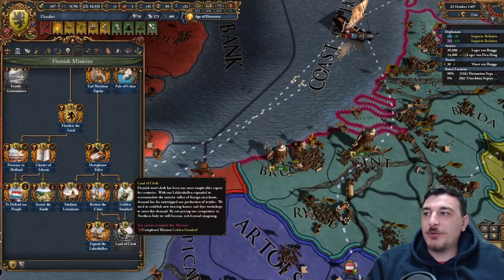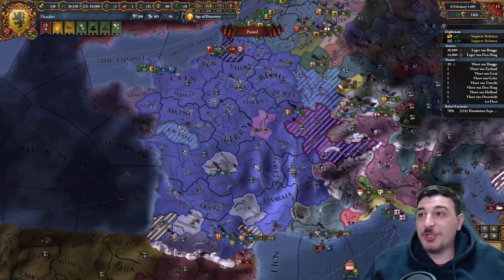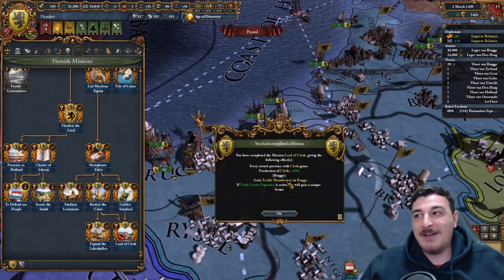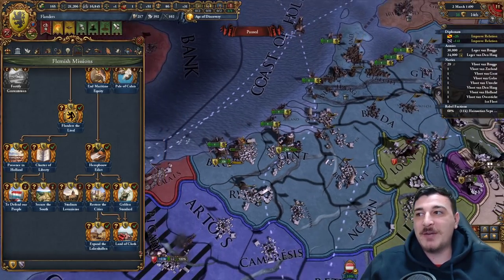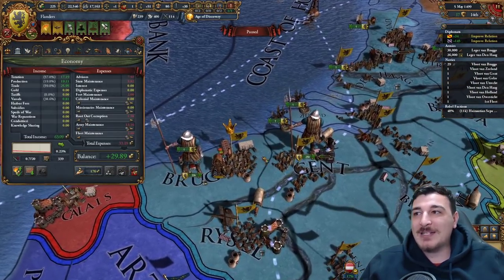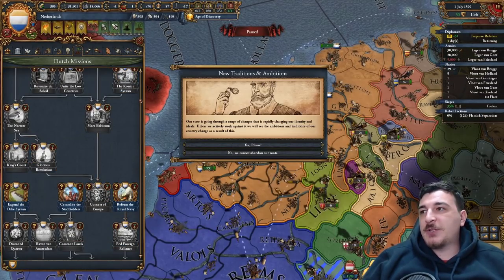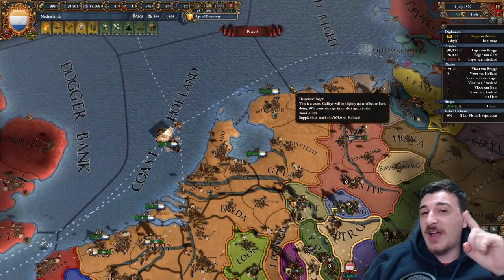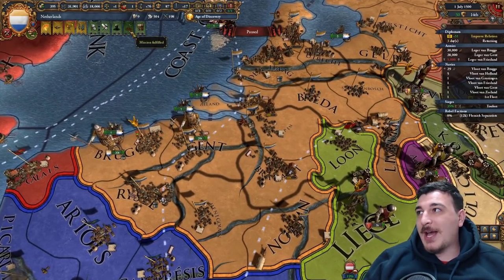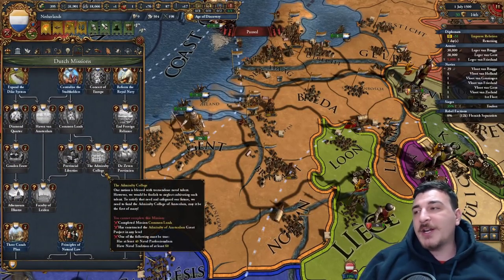Since we vassalized Friesland, we can do the mission 'Defend Our People,' which essentially forms the Netherlands and integrates all of our vassals with the click of a button. This mission is insane — if you really want to rush it, just vassalize all the Flemish and Dutch lands, then with one click you can form the Netherlands 70 years faster than you otherwise would. I waited until Frisia had 175 relations with us before clicking. We can also advance our ideas now, and we got the improved Netherlands mission tree offering amazing missions around playing tall, improving Dutch areas, and establishing a massive colonial empire spanning the entire planet.